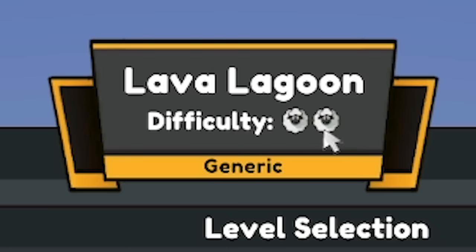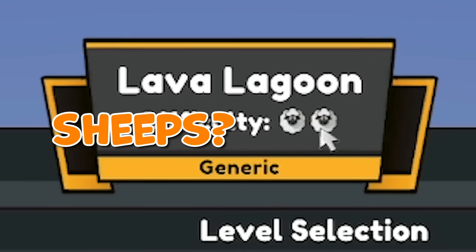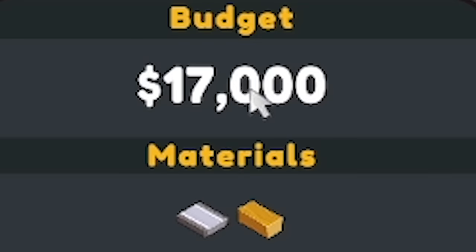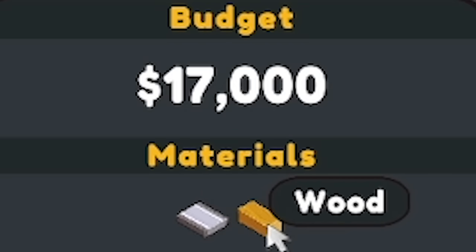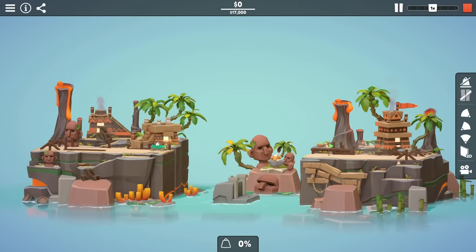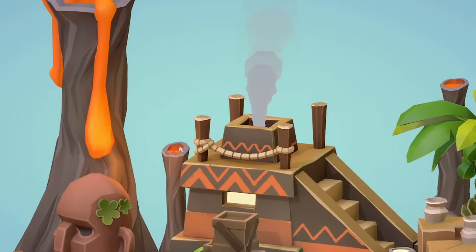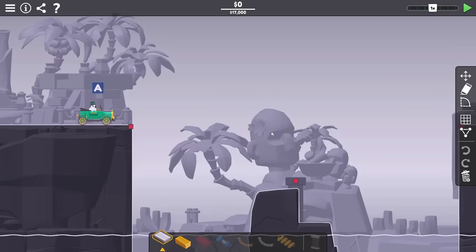That means we are on to a new world: the Lava Lagoon. Similar to the last one, the difficulty rating is only two sheep. This first level is called 'Make Ends Meet.' We've got 17 grand, only road and wood to play with. Look at this level — it is pretty. Look at the volcano and the smoke coming out of the pyramid. I like this one.